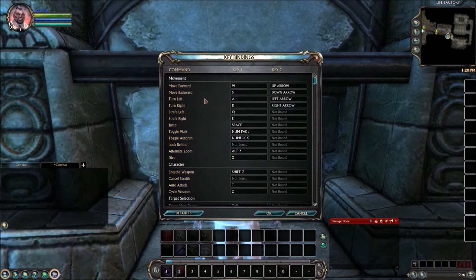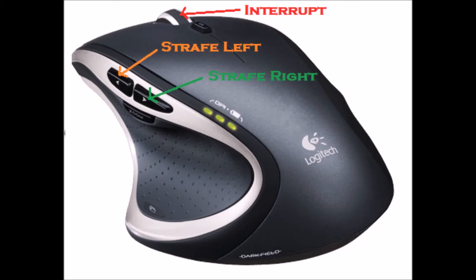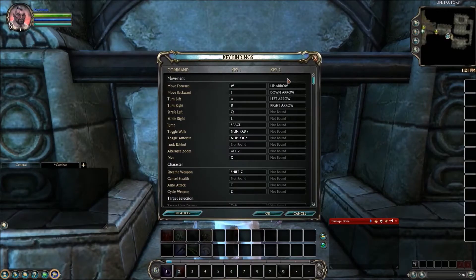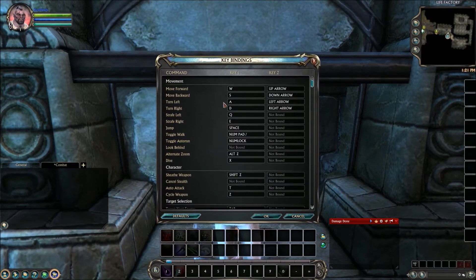The first thing I want to talk about is strafe. This is going to be a big change for some people because a lot of people use Q and E for their strafe keys by default. I have a Microsoft mouse with two extra buttons on the side, and I use those for strafe mostly because I like to be able to move almost solely with my mouse. If you have a mouse like that and you'd like to try this setup, I'll show you how to change it.